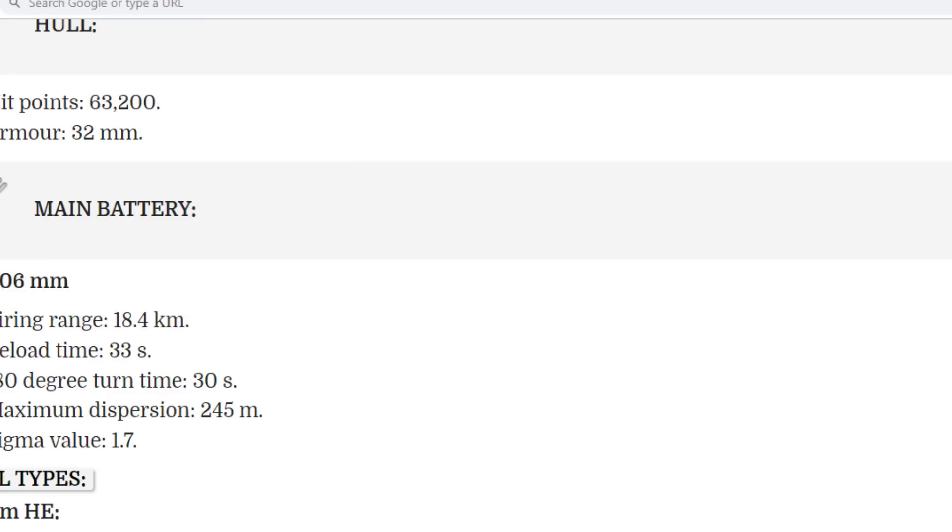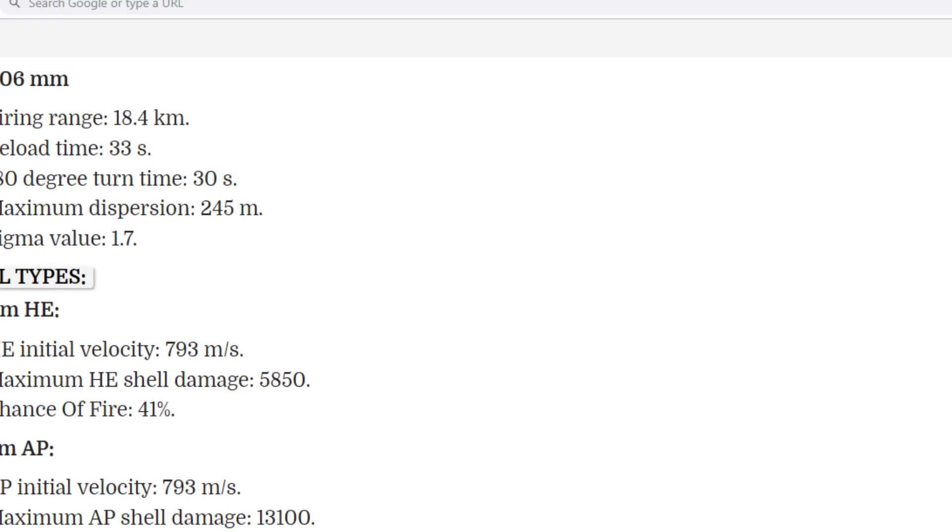The dispersion is 245 meters at max range, and the Sigma value is 1.7. The entire line from tier 4 to tier 10 has 1.7 Sigma, whereas Yamato has 2.1 Sigma. I don't know what to say about this Sigma — maybe they will buff it, we don't know.